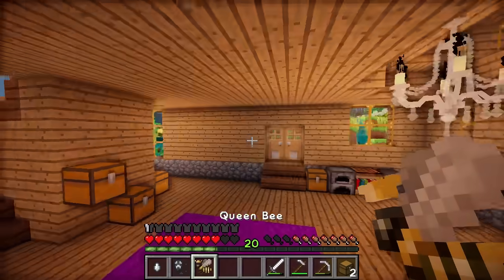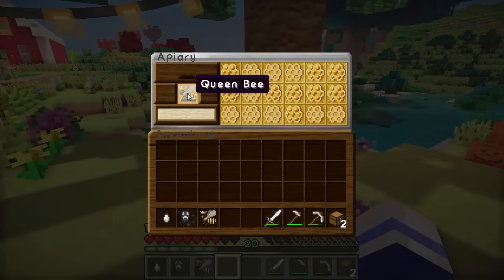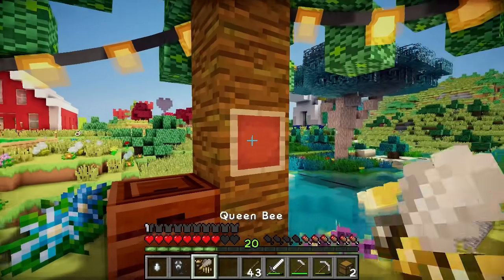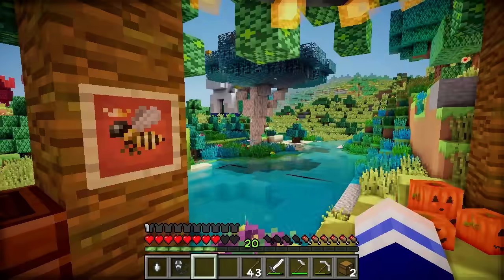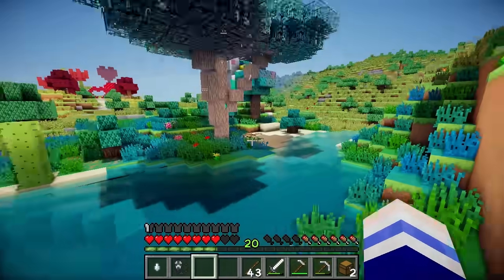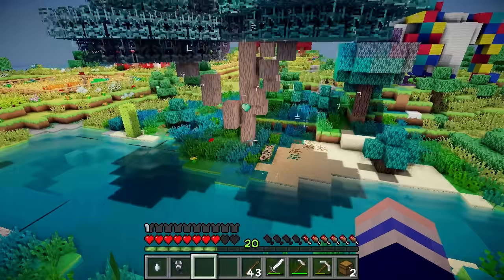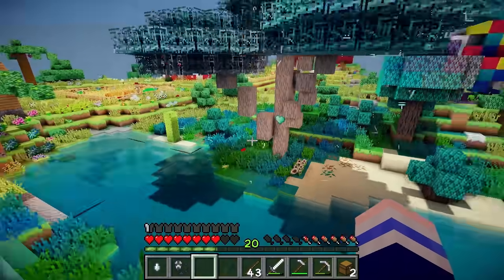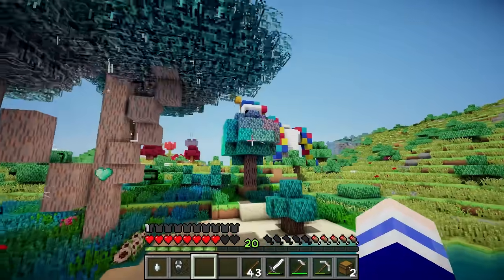However, this bee definitely is. We can refill the apiary when our bee runs out. So I'm going to put an item frame on here and put the queen bee in it so it kind of looks like she's flying around. What the heck?! The tree of transformation turned this whole area into an enchanted forest biome! Oh my gosh! Wow, I was not expecting that one. But it does look pretty cool. That tree is so pretty!